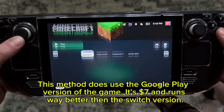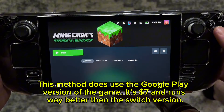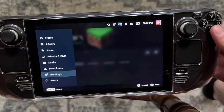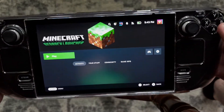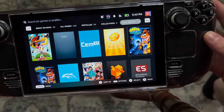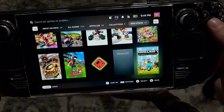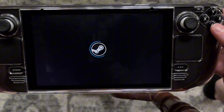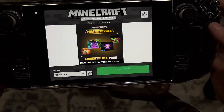This is just a short video on how to install Minecraft on your Steam Deck. It'll come up just in the games library - you'll bring down Steam, Minecraft, and you can play it just like this. You just gotta tap right there.